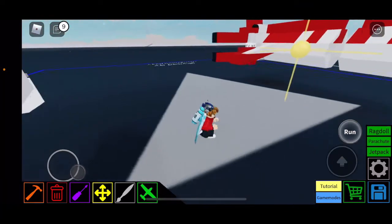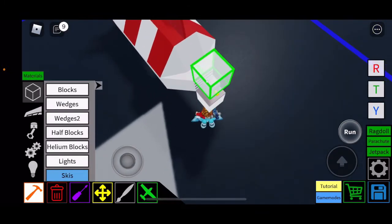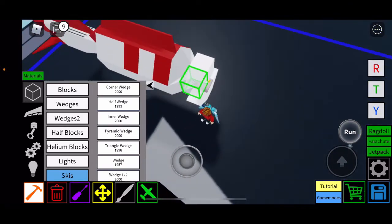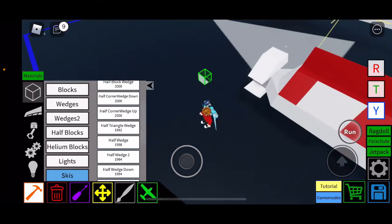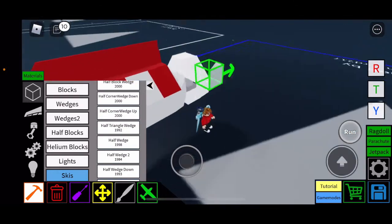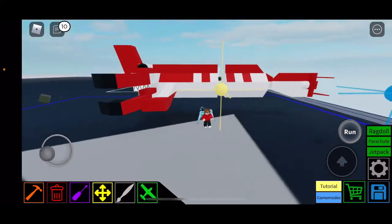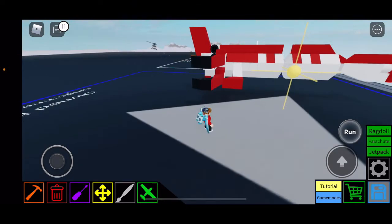This part is tricky: you need a block where the short side is on the top — make sure there's a little gap of clearance between that and the motor so it doesn't stop it from turning. Then add a bunch of wedges and blocks. Use half wedge down to make sure nothing interferes with the turning.